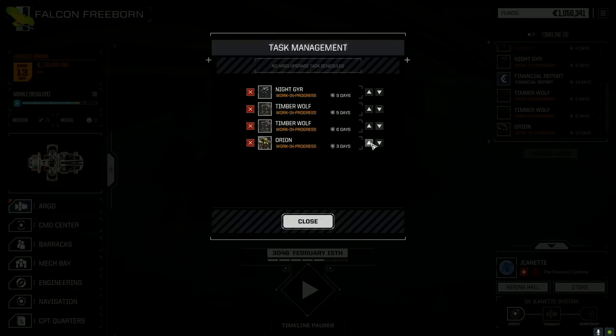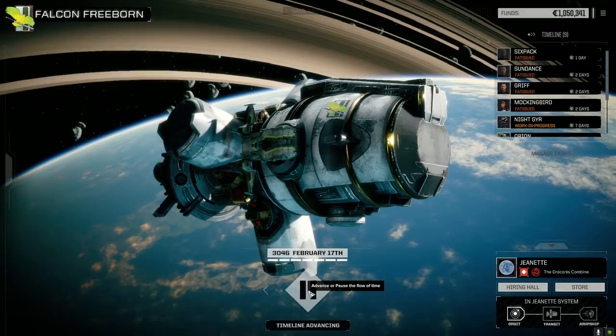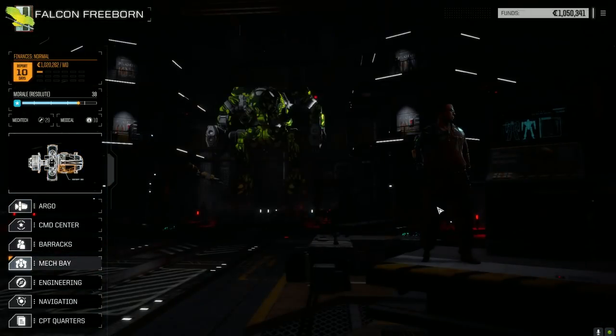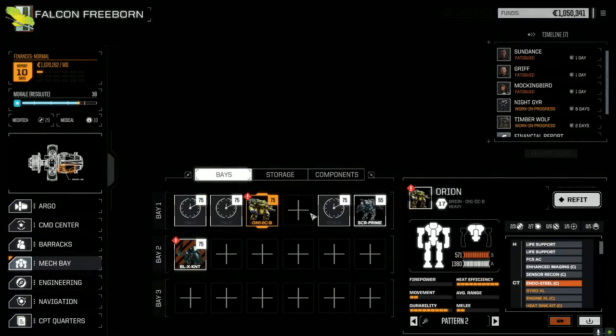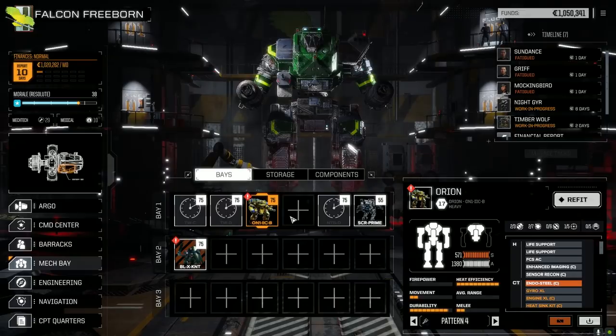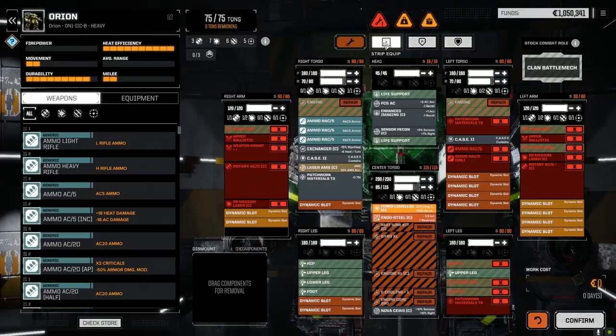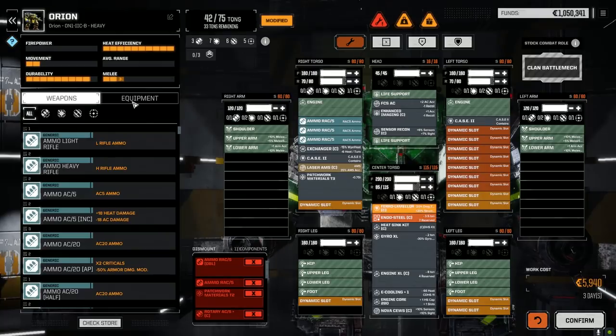Let's have a look, let's get the Orion back up here. We'll be back in nine days. Let's get this repaired. Let's see what we can do with the Orion. You had to smack me in the face by leaving an empty slot — thank you so much. I'm going to have to be very efficient with space and everything on this guy. If we're gonna Rack 5 this guy — that's a big if. Let's see what our weight is here.